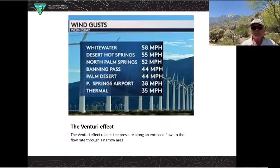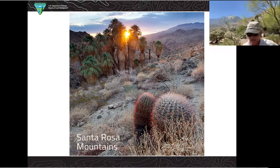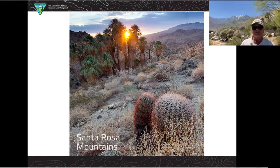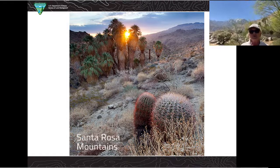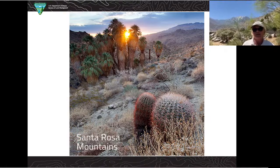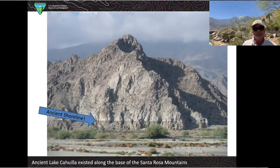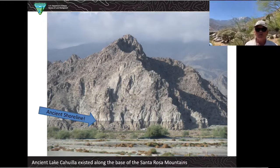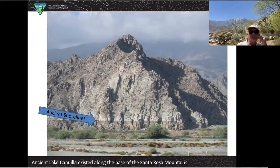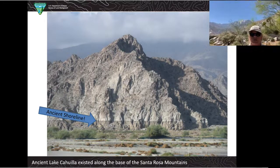Traveling around the Coachella Valley to the southern end, we'll have the Santa Rosa Mountains. Together, the Santa Rosa and Santa Jacinto Mountains make up a national monument that the Bureau of Land Management manages along with the Forest Service. The Santa Rosa Mountains extend south all the way into the Salton Trough area. Historically, the area was very different — there was an extension of the Sea of Cortez all the way up into the Coachella Valley. The Salton Sea is there today — California's largest body of water, about 45 miles long and 10 miles across, only about 40 feet deep — a remnant of when the Sea of Cortez came way up here. On one slide you'll see an ancient shoreline, like a bathtub ring from when the ocean used to come all the way up there.